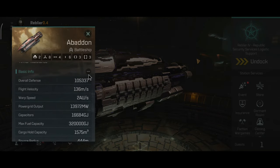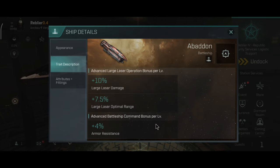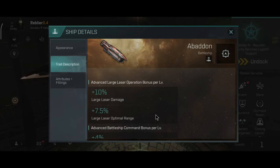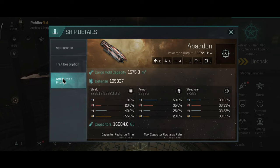Let's first take a look at the basic info of the Abaddon. The Advanced Large Laser Operation bonus will give you plus 10% Large Laser Damage, plus 75% Large Laser Optimal Range, and the Advanced Ballast Strike Command bonus will give you plus 4% Armor Resistance. These are pretty solid stats. They haven't been changed so far — it's still the same as it used to be.